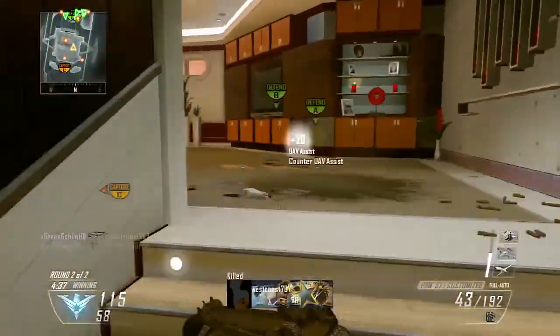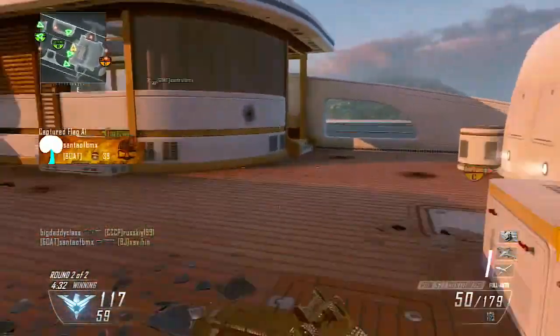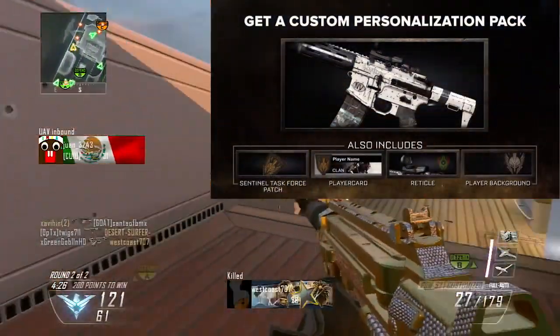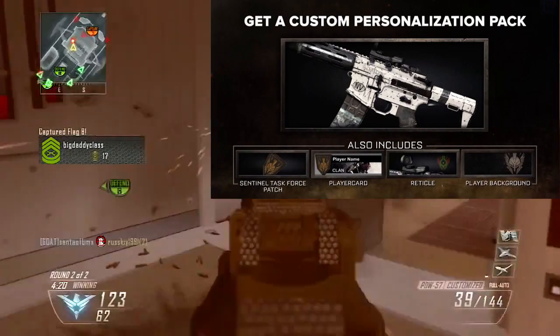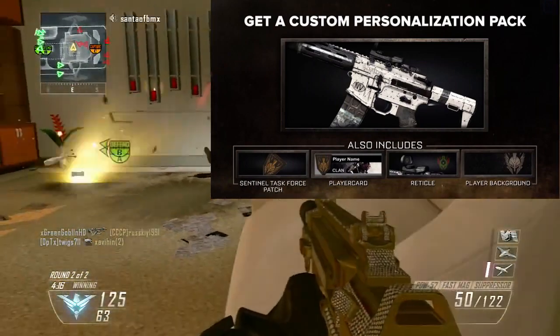The first one is the Advanced Warfare camo, which is basically out now today on Black Ops 2 and Call of Duty Ghosts. How you get this camo — it's just like a plain white camo, you got reticles and all that stuff. I'll show a picture of it on the screen. How you get this camo is if you're from the US, you gotta pre-order Call of Duty Advanced Warfare from GameStop and they'll give you a code, and basically you can redeem that code on the website and you get this camo.